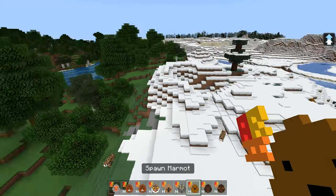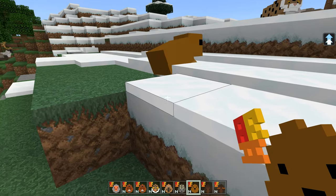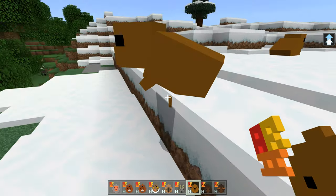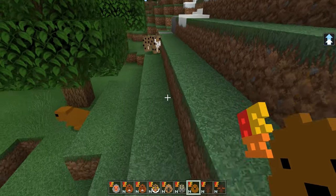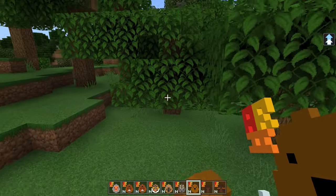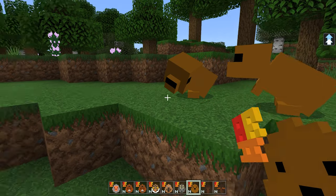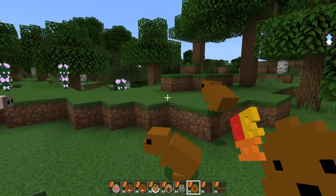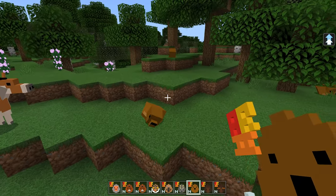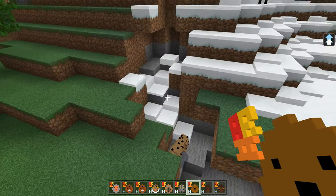A marmot — there's only one marmot type. That was that little thing in the ice and snow. I will say honestly, I think it could be a slightly better model. It's cute but I think you could probably do a little extra on that model — it's supposed to be small and cute but it's like two boxes with a nose on it. Sorry, but that is right. Next up — moose!